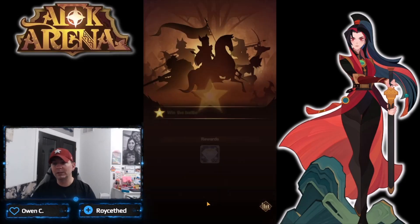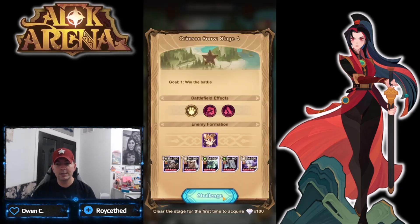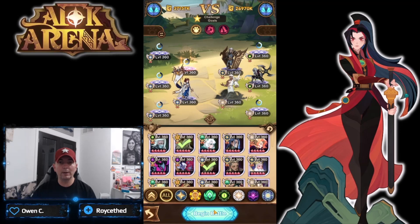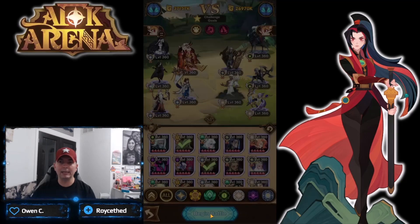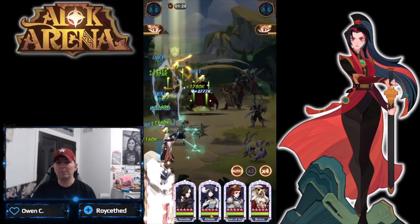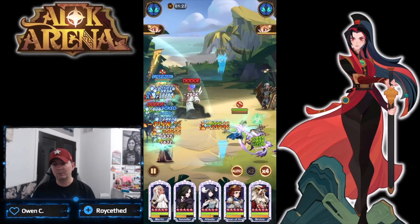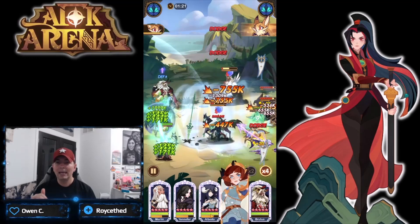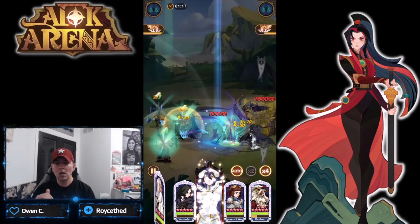You can also go in and use any card albums you have. Looking at the pets - the Winged Lion is one of the highest utility pets in AFK Arena, which is why he's built out further than all my other pets. He is a game changer when it comes to a lot of formations.